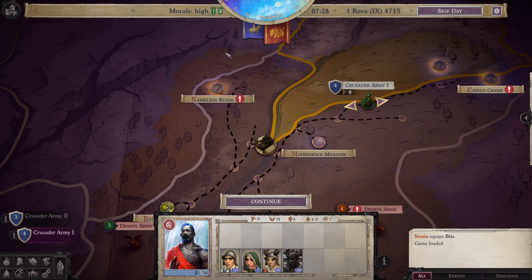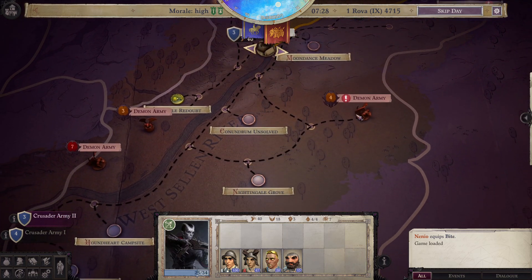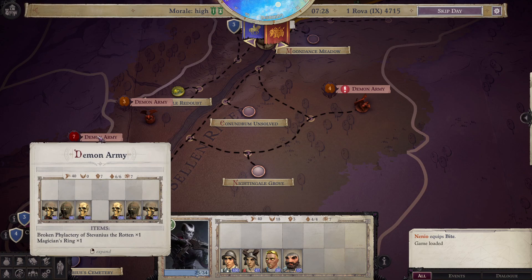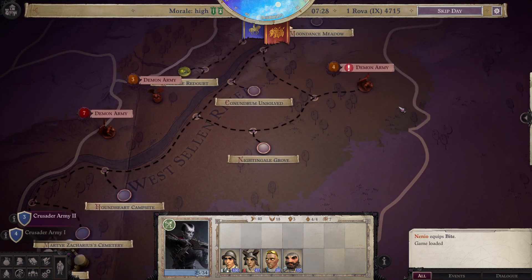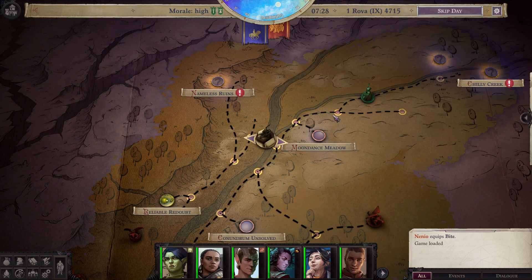We just had an army battle, which is why we're on the army screen here. We moved our armies around. We've got two armies we're working with right now — a Strength 3 army and a Strength 4 army. We could move the Strength 3 army down the road a little bit to do some exploring. We've got a Strength 4 demon army here which would be nice to finish off, a Strength 3 demon army, and a Strength 7 demon army that we just don't want to mess with right now — that is a nasty-looking army. Looks like we can keep exploring down this road as well. So we're going to go to our characters right now.